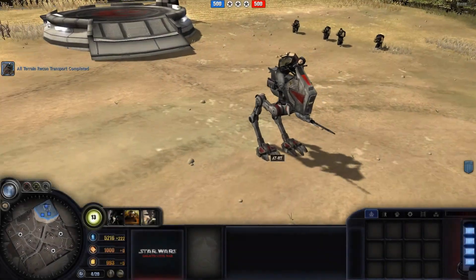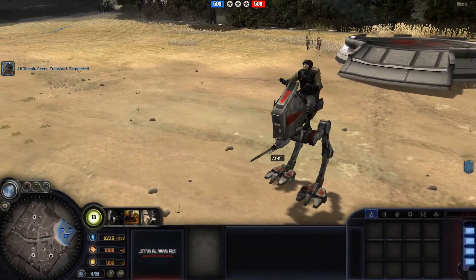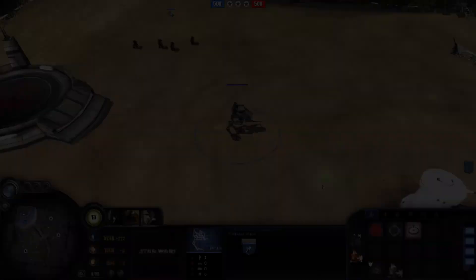Ladies and gentlemen, this is the ATR-T — the very first walker vehicle you will ever see in Company of Heroes.